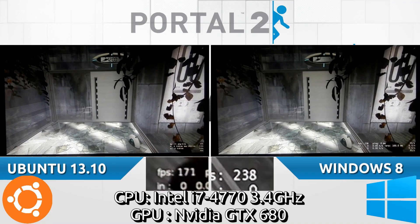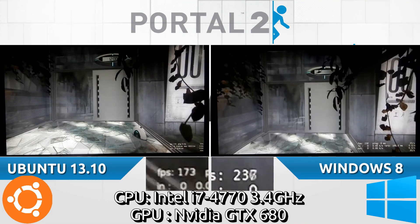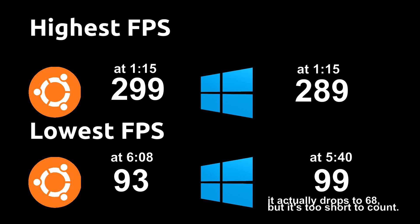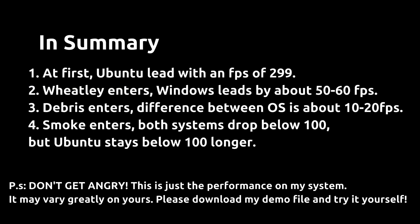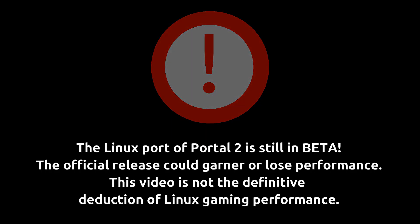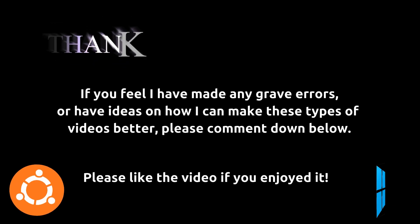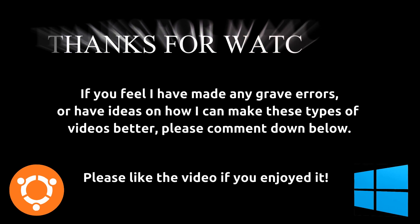We almost saw an 80 FPS difference just now — 280 on Windows while Ubuntu was at 200. That is it for the Portal 2 comparison on Windows versus Ubuntu. You are going to get better FPS on Windows, but it does vary. At the beginning we saw greater frames on Ubuntu, then it dropped with a 60 FPS difference, after which there was a consistent 20 FPS difference when things got hectic. The big drops on Ubuntu were due to smoke. It is impressive that Portal 2 on Linux performs as well as it does. Let's hope future NVIDIA drivers help solve the remaining gap. Thanks for watching.